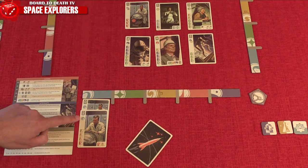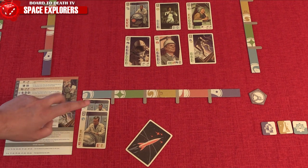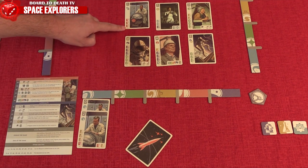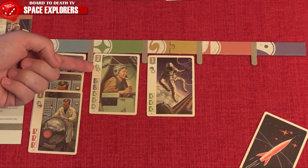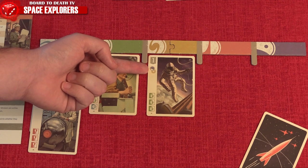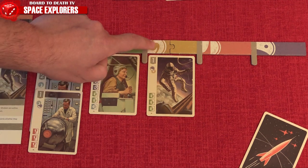Each specialist in that specific hub will lower the recruiting cost by the number of skill icons they have, from the bottom of the recruiting cost moving up. Some specialists have two skill icons, lowering the cost by two, whilst others have two different skill icons, but these will only lower the cost by one for the specified hub they are in, and not both.